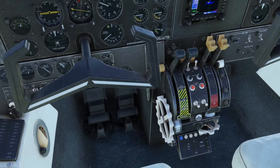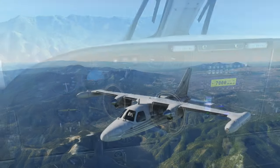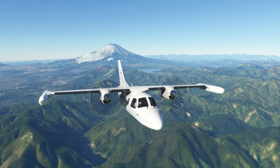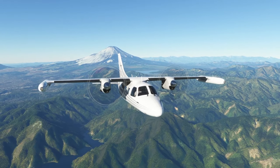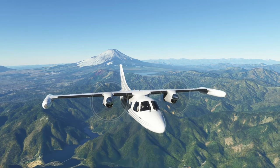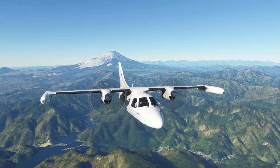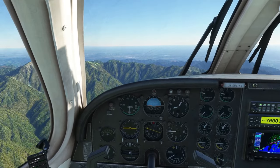We're at 7,000 feet, getting level and heading on to Tokyo, with Mount Fuji in the background. I hope they improve the scenery pack for Japan at some point — it's the smallest of the world updates, the first one, and the only one in Asia. I'm still begging for something else in Asia, anything — I don't care about photogrammetry, just put some buildings around. Asia deserves some love too.